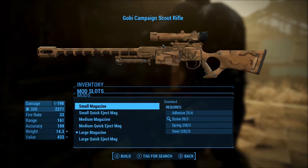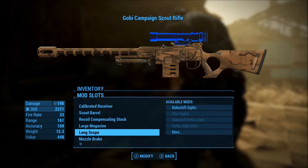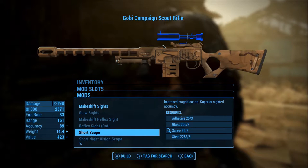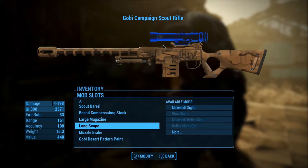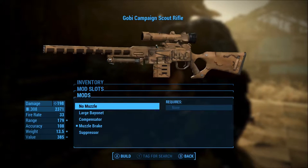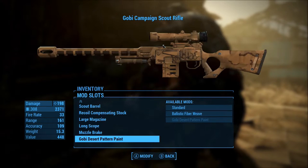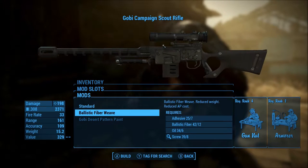Different magazines from small, medium, and large. Different scopes — you can have mech shift, glow sights, mech shift reflex sights, dot sights, recon scopes, and basic scopes for the sniper rifle. You can add different muzzles: take off the muzzle, add a bayonet, compensator, muzzle break, or suppressor. And you can have different colors for the weapon — standard and ballistic fiber weave.